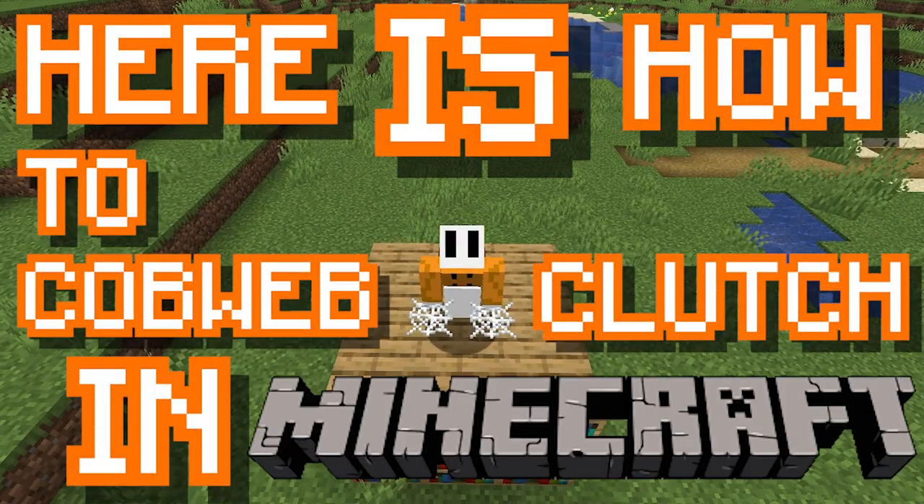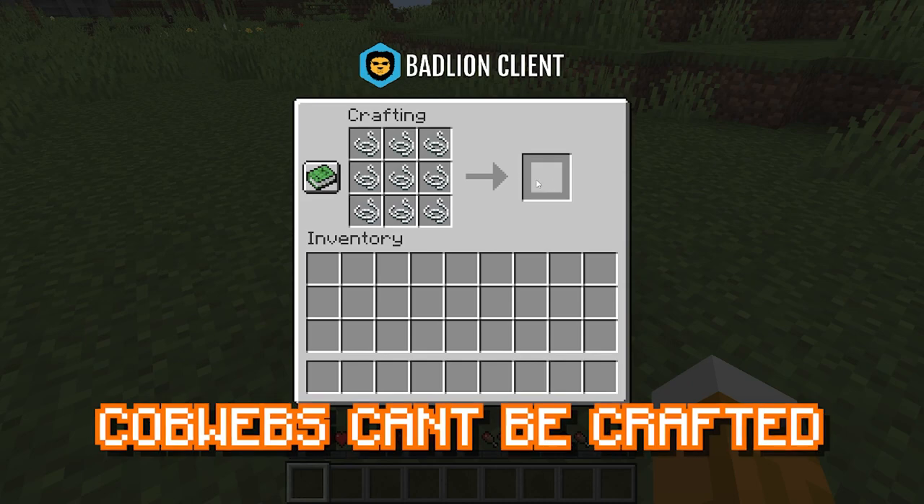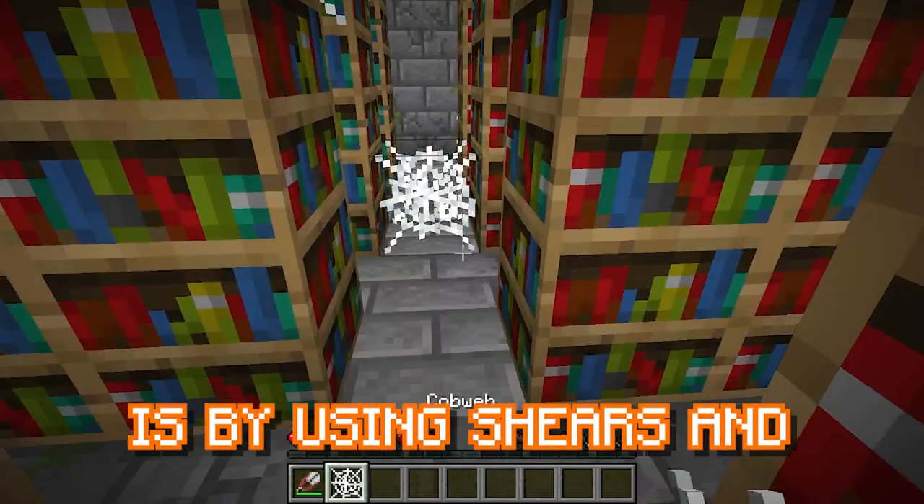Here's how to cobweb clutch in Minecraft. First, go to a mineshaft or stronghold and find a cobweb. Cobwebs can't be crafted, so the only way to get one is by using shears and picking them up.